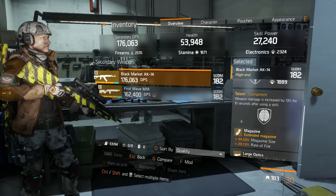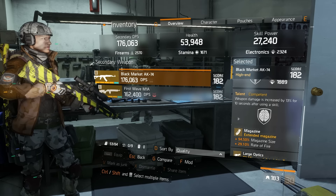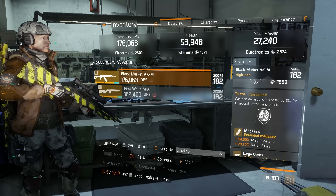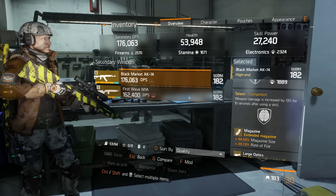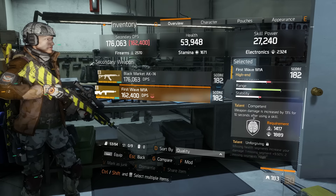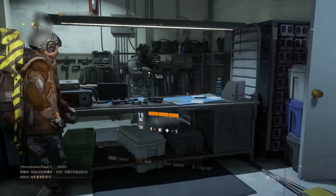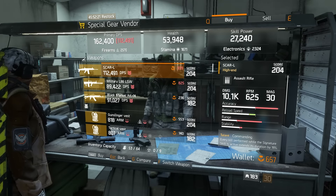What you need to do for this glitch to work is acquire two weapons. Both of these weapons, or at least preferably one of them, must have a talent called Competent. As you can see here, when a weapon damage is increased by 13% for 10 seconds after using a skill. Both of my weapons have Competent. If you're having a problem finding a weapon that has Competent, you can buy it from this gentleman right here for 238 Phoenix credits.